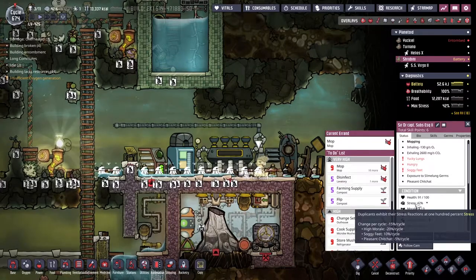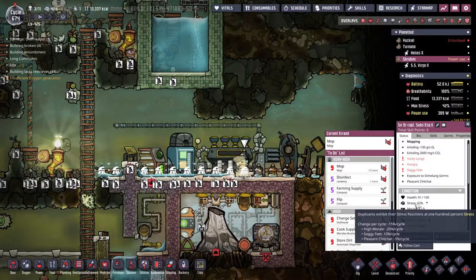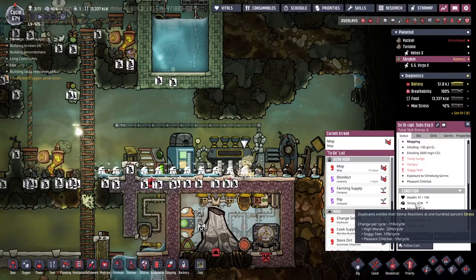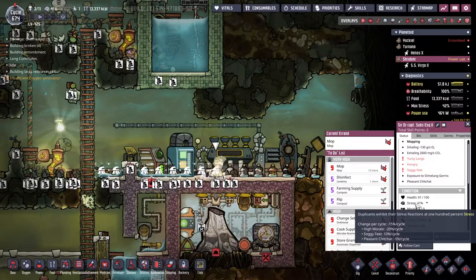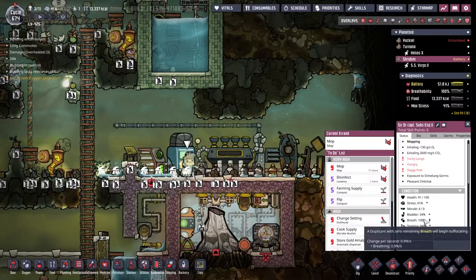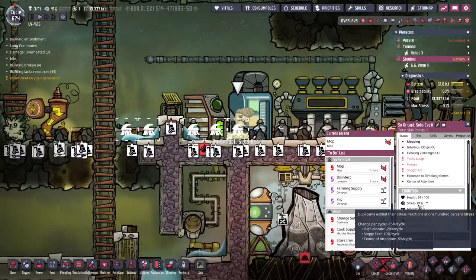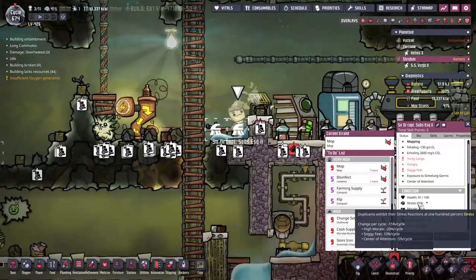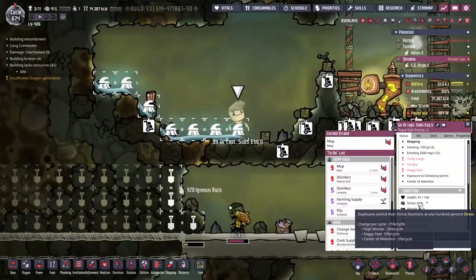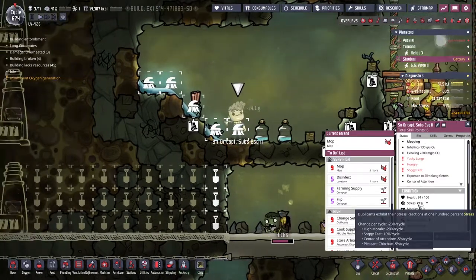Look at Dr. Captain Subs' stress-o-meter over here. You can see he's doing okay, but he's being quite negatively affected by the soggy feet. He took the biggest hit when we gave him the mechatronics engineer skills - he didn't have nice enough surroundings to support such a high level of learning, so he was losing all his temper about it. He did absolutely fine once we scrubbed him. But now we're trying to get the stress down as quick as possible - the biggest problem is the soggy feet, so I've improved the priorities of all the mop skills so that he can go around and fix his own problems.